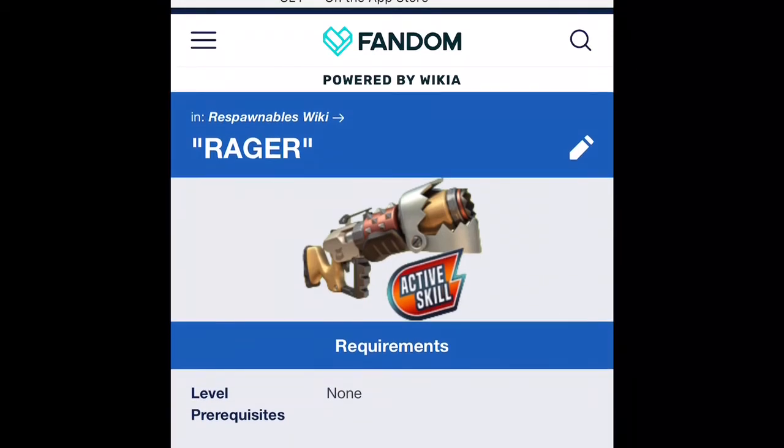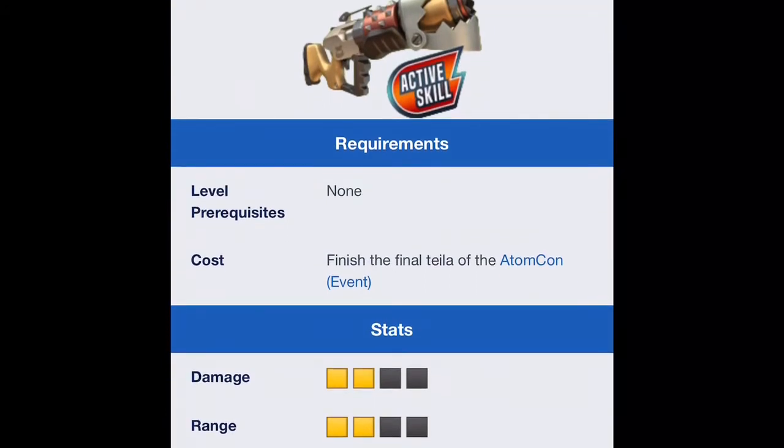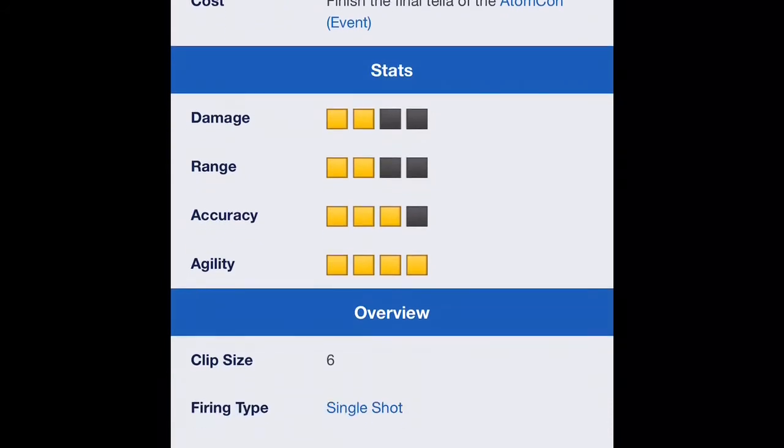So the Rager shotgun — it says you don't have to be at any particular level, and the cost is that you need to finish the final prize of the event — specifically the fourth trial in order to get this weapon. The stats show damage is two, range is two, accuracy is three, and agility is four. It looks like a balanced weapon on paper, but from what I know, it's actually an overpowered weapon.